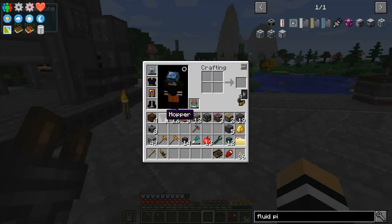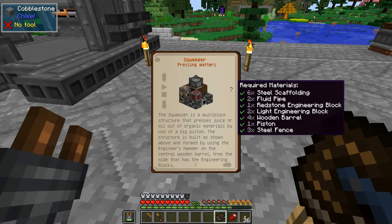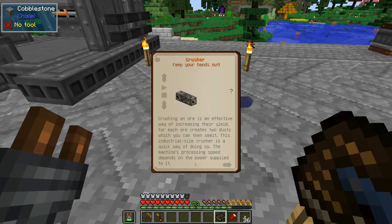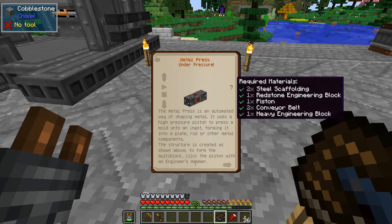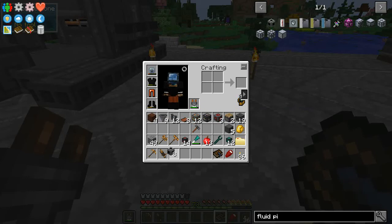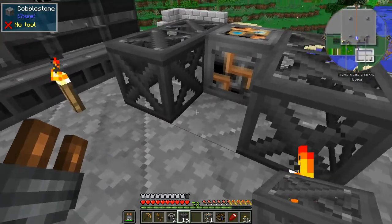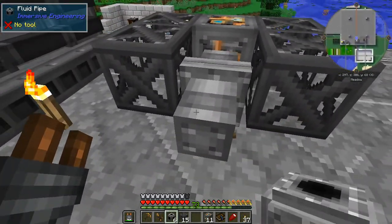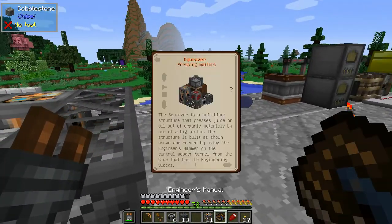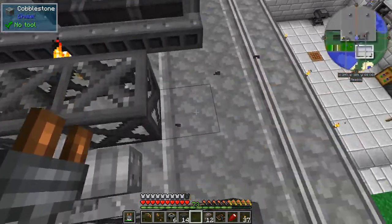That was a mammoth session getting all this stuff together — we should have everything now. If we go to the engineer's manual and hover over it, the little green ticks indicate that we've got the material. We've got everything for the squeezer, the crusher, and the metal press. So we'll put the squeezer here first — light engineering, scaffolding, and two of these things. We'll put this in the middle here — there, there, there, there, there, and the light engineering block.